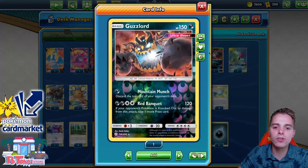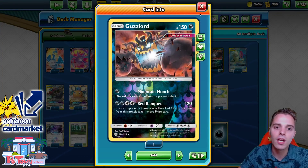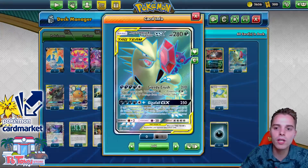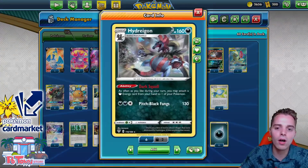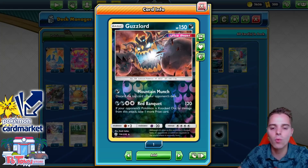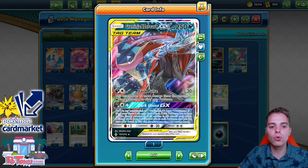We also have Guzzlord here for taking additional Prize Cards, which is very good against things like Baby Blacephalon. With Greedy Crush you get lots of Prize Cards on GX Pokémon — things like Oricorio and Dedenne. You also have a way to dish out Red Banquet damage and take an additional Prize Card. Dark Pulse is also able to stack to a huge amount of damage — the more energies in play, the more damage we dish out.